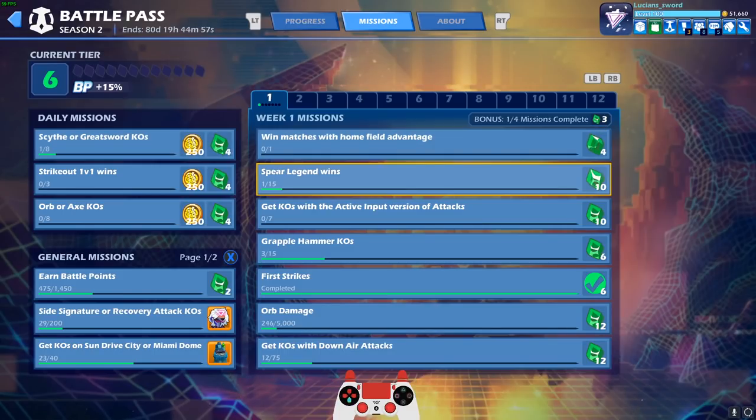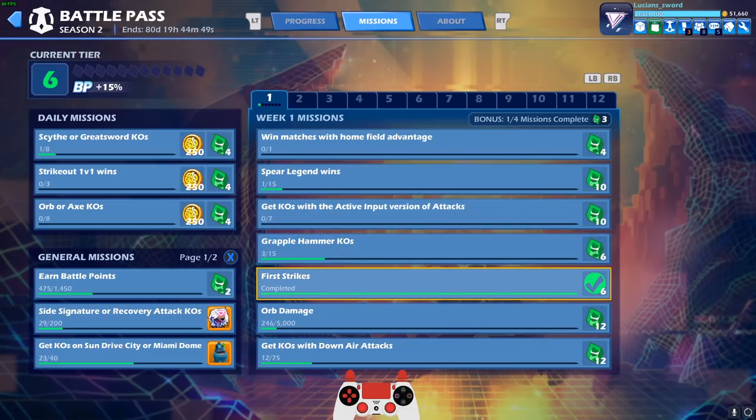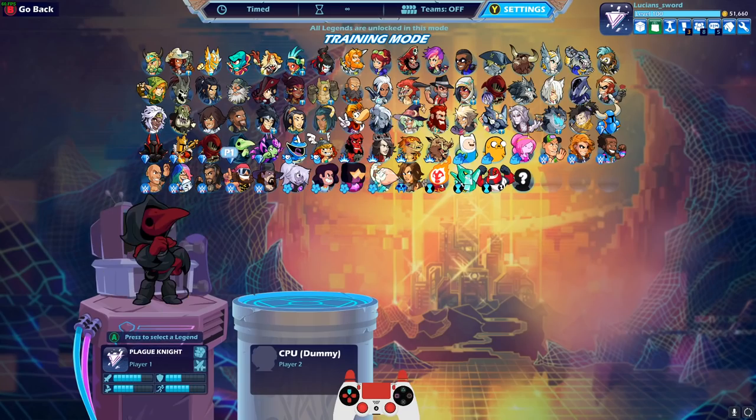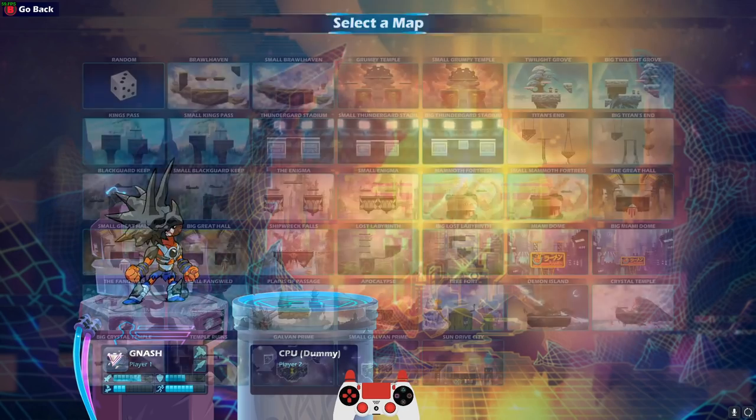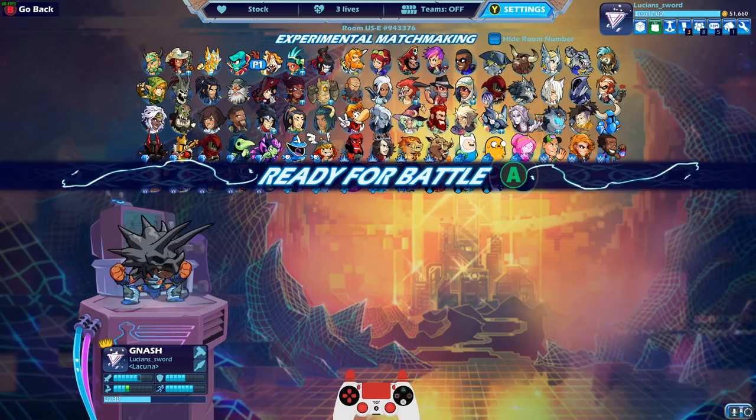What other missions do we have? So we went over home field advantage, Spear legend wins, get KOs with active input versions of attacks, Grapple hammer KOs — easy. First strikes — this one confused me. I thought a first strike was whoever gets an attack to land first, like whoever gets the first punch. But that's not the case. It's actually the first KO, the first knockout. Orb damage — easy, just get damage with Orb, probably best to go into free for all. Then KOs with down air attack. So I need Orb, Hammer, and Spear. I'm going to pick Nash — he has Hammer and Spear — and then maybe I'll use an Orb. Let's go into a 1v1 game first.